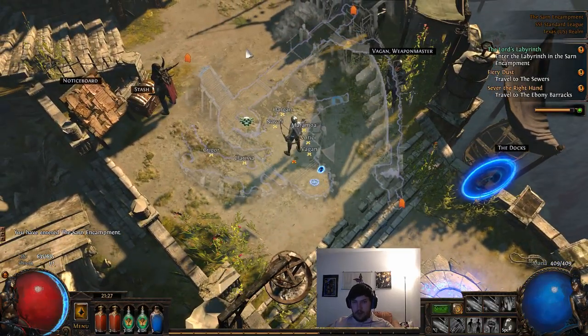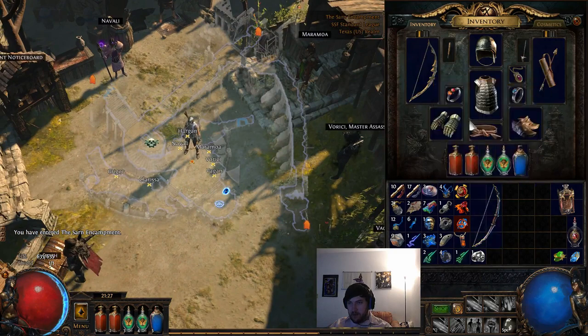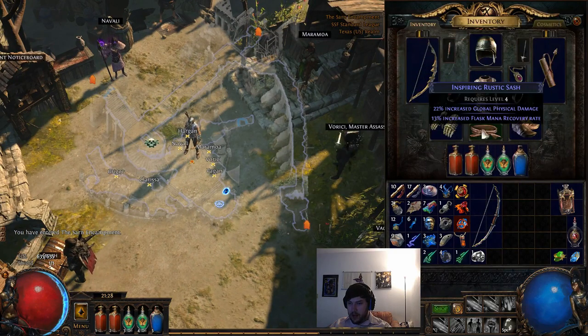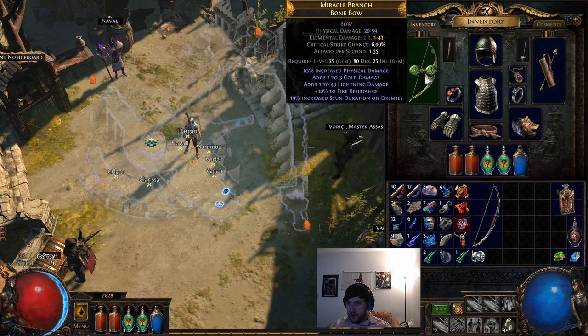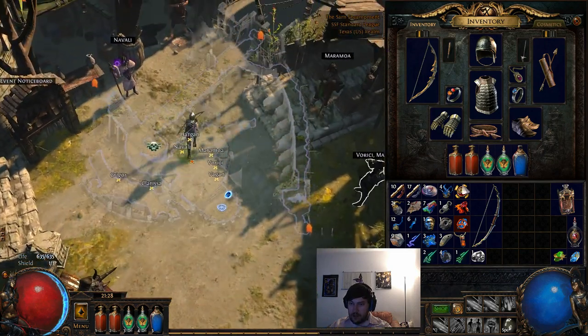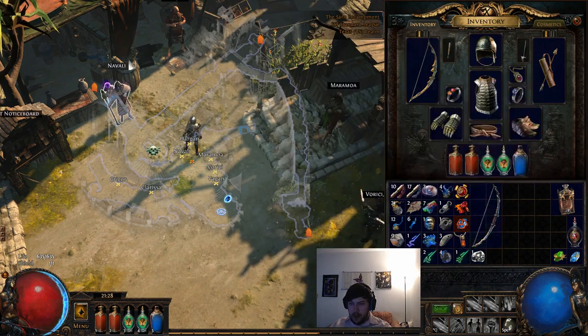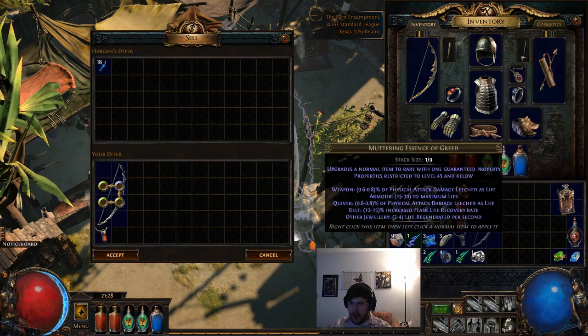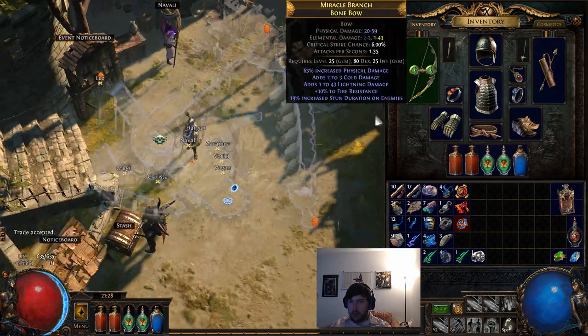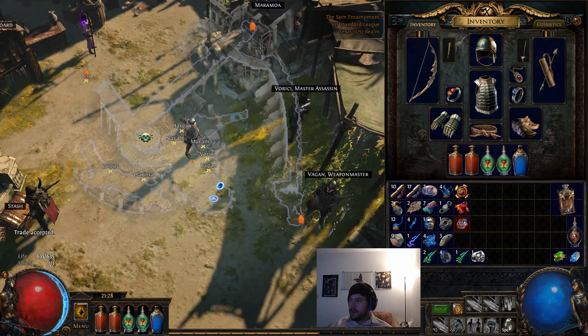We managed to progress a little over halfway through Act Three. We talked about using currency to upgrade gear. More currency exists but none of it is really relevant to progression right now - a lot of it you'll want to hold on to. Regal Orbs are an important one, Chaos Orbs are always nice to hold on to, and Orbs of Regret are very important so hold on to them until the end game. We'll go over currency in more detail - hope you enjoyed, and I'll see you next time. This has been Ryan from Behind Eyes Gaming.